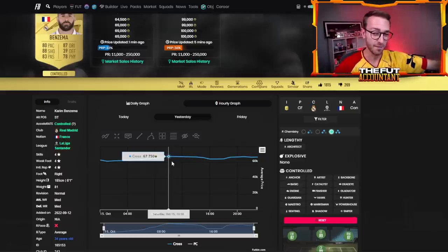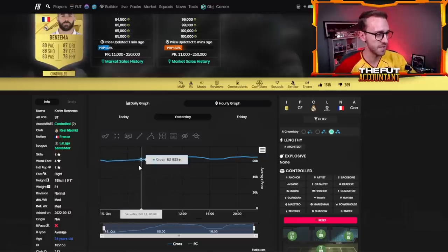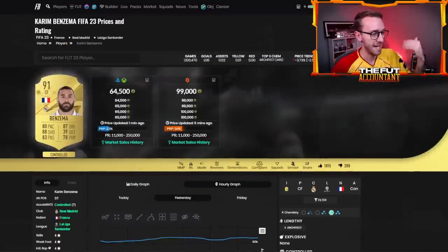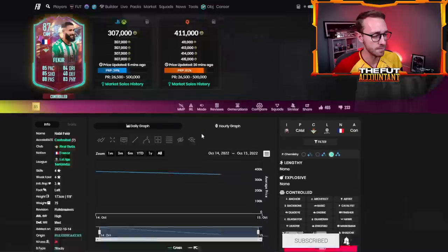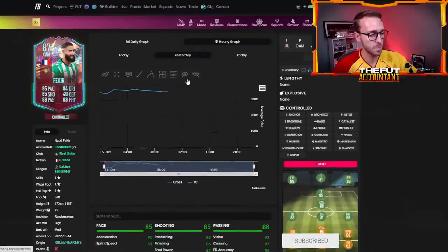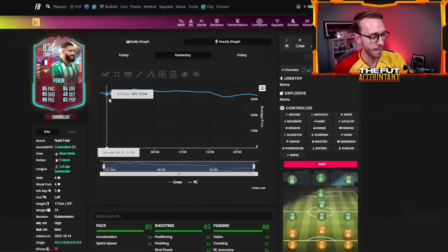Then he shot back up as people wake up on Saturday and go play Foot Champions. There's demand for cards — people buy cards for their teams to go play those games. That's a very common trend. It happened with Rule Breakers cards, gold cards, and team of the week cards. Your most hyped and most popular cards are what rise every single week with this trend trading method.